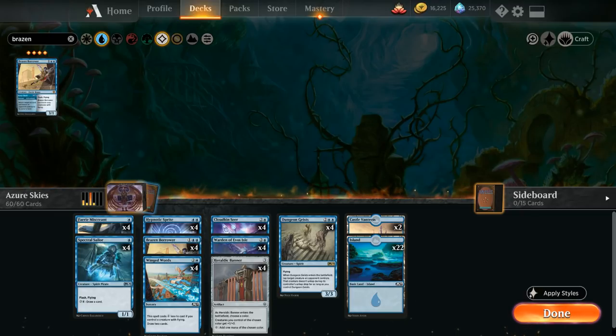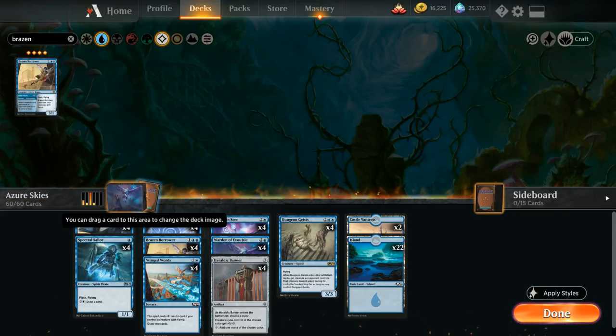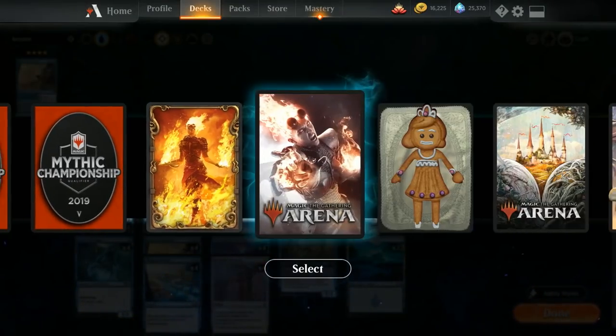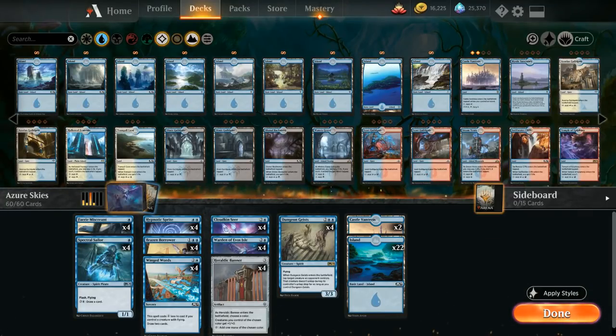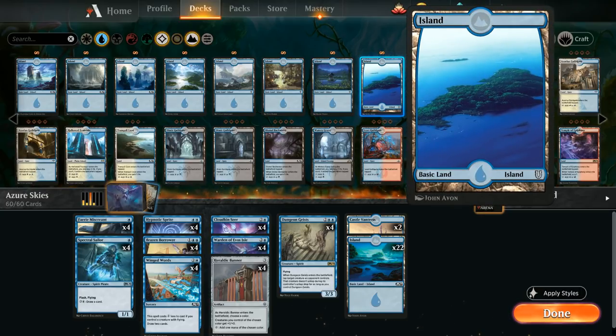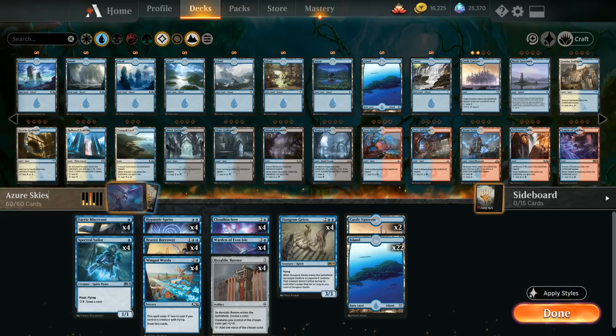Looking at our final deck list, the curve looks a little clunky, but Winged Words often only costs two mana and the Brazen Borrower adventure is usually cast at two mana first. The Warden also makes Dungeon Geists, Cloudkin Seer, and Brazen Borrower cheaper, so we can empty our hand faster and refuel with Winged Words or Spectral Sailor. We add some personal touches — deck picture, sleeve, land art, and rename it Azure Skies Version 2.